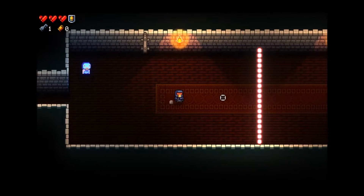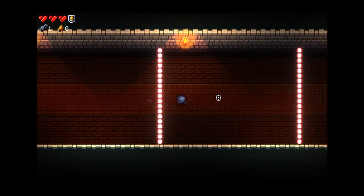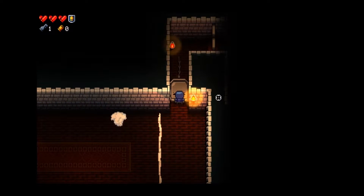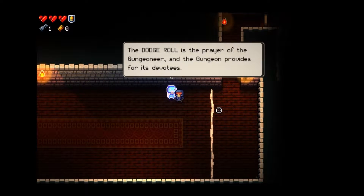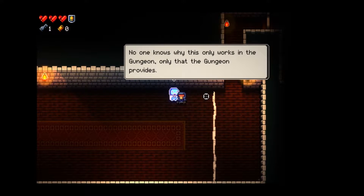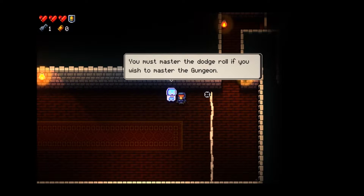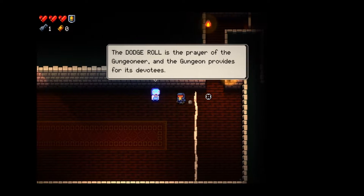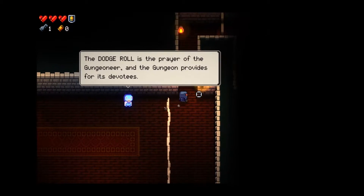Boom boom, we are so good! The dodge roll feels really good in this game. 'Nice work. Dodge roll is the prayer of the gungeoneer and the gungeon provides. No one knows why this only works in the gungeon, only that the gungeon provides. You must master the dodge roll if you wish to master the gungeon.' Blah blah blah, we've already said that.